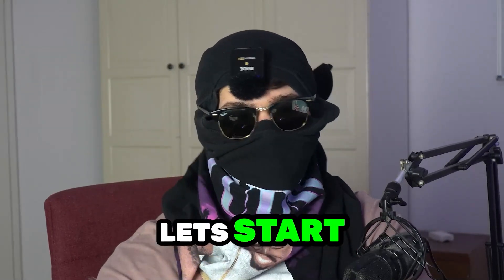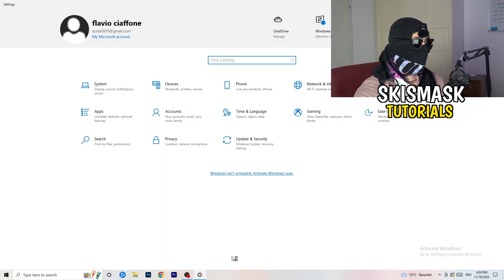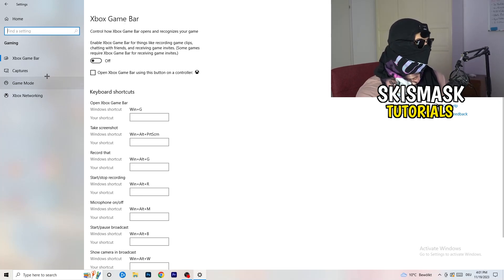The first thing I want you to do is go to the bottom left corner of your screen, right-click, and open Windows Settings. Navigate to Gaming. You'll see Xbox Game Bar — you need to turn this off. It causes a lot of trouble especially for low-end PCs. You don't want anything running in the background affecting your performance.